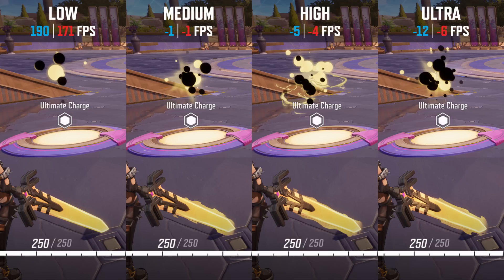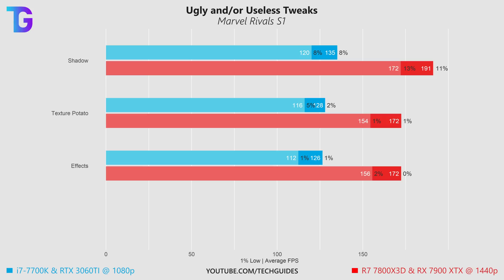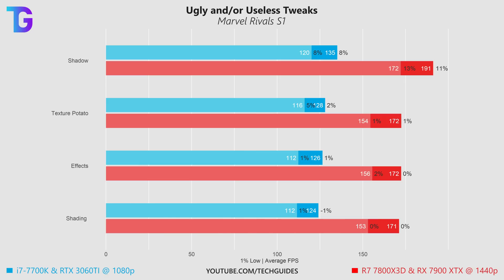Just be aware that when reducing effects quality you're losing out on quite a bunch of different effects on your player characters or abilities. In some cases, like with the bird that Hela turns into, this might actually be a competitive disadvantage because you can see the bird much better if you increase effects quality to high. As for shading, reducing it can turn the hair of player characters black, which doesn't help performance whatsoever, so don't change your shading settings in Marvel Rivals.